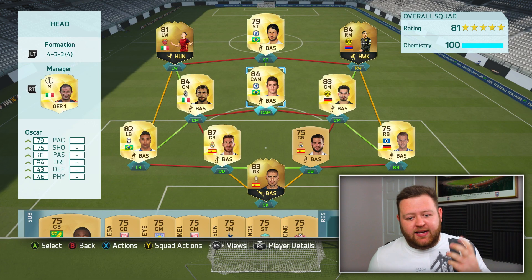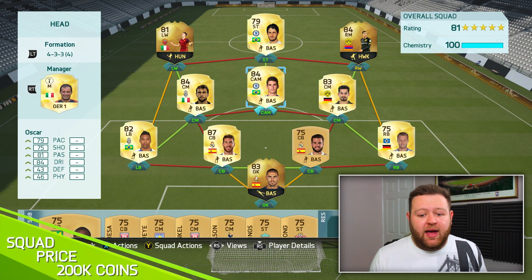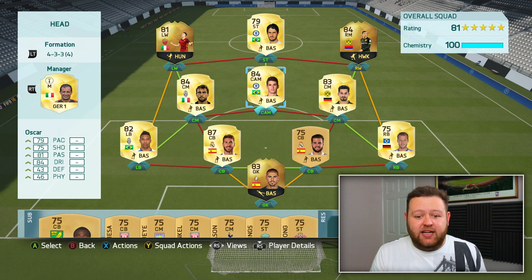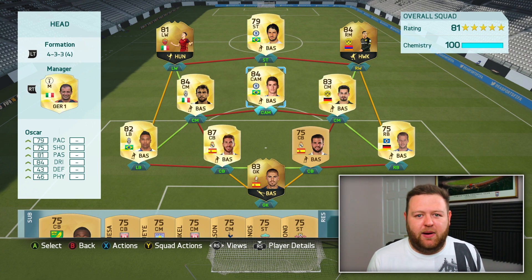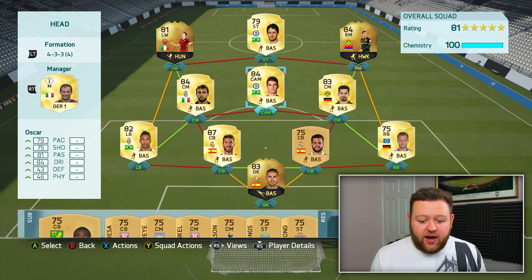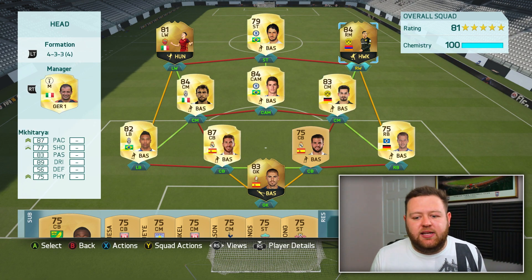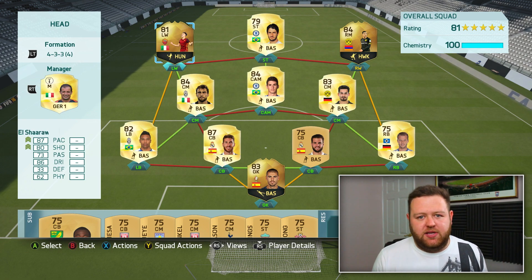We made it over to the console and this squad is actually looking pretty tasty. The only player that's different from what the squad was built on Foothead is Oscar — couldn't afford his in-form. After building the Footwiz randomizer and this squad, I was down to 1,000 coins — a little bit brassic at the moment. But I'm liking the look of it. It's Serie A, a little bit of La Liga, BPL, and Bundesliga. Mkhitaryan in form, Pato, and of course El Shirawi. Looking forward to using that front three.